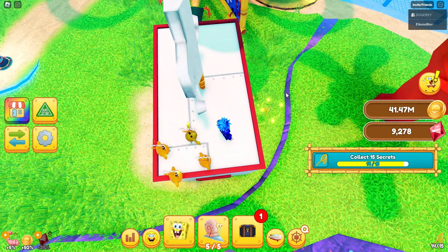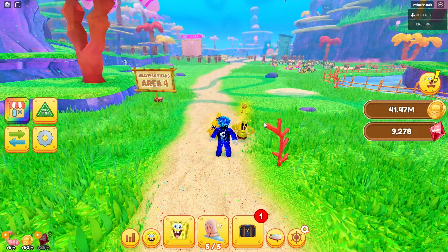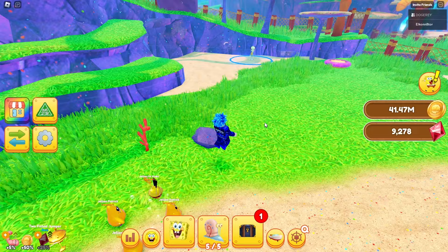We completed it! It says: 'Success — you've collected all the secrets needed, find the secret area to claim the reward.' So we have all 15 now. The secret area is actually going to open up in the jellyfish fields area, so we can go over here to Squidward and boom — there is the secret entrance.